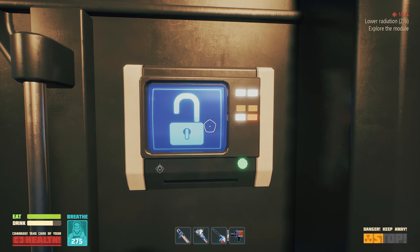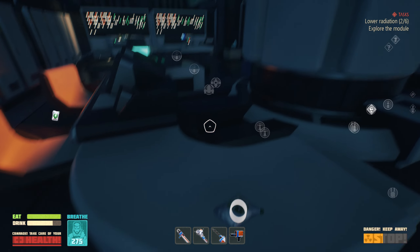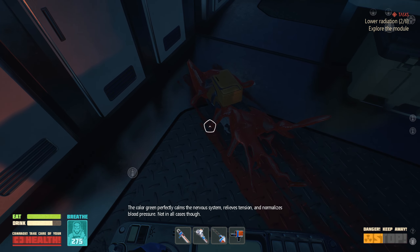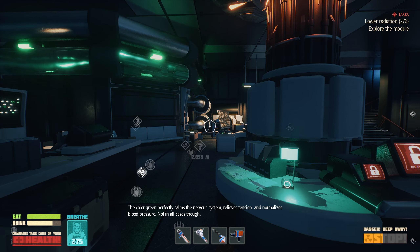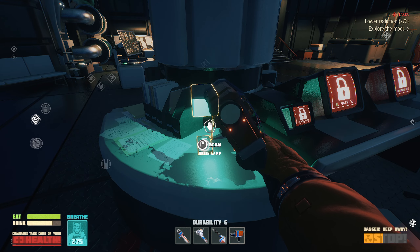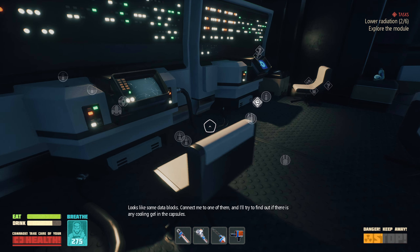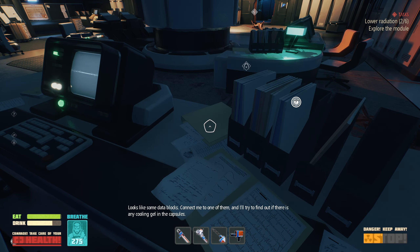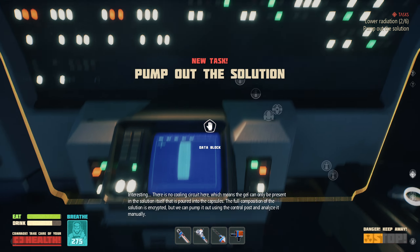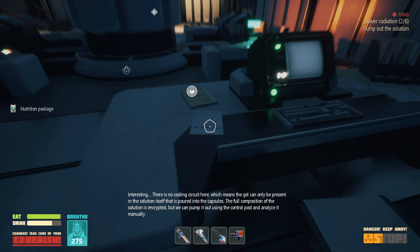This is locked. We could go up — let's take everything we can for now, we'll throw stuff away when we run out of space. No power. The color green perfectly calms the nervous system, relieves tension, and normalizes blood pressure — not in all cases though. What the hell happened to these people? Alright, so now we've got a green lamp for our place. Looks like some data blocks — connect me to one of them and I'll try to find out if there's any cooling gel in the capsules. There's no cooling circuit here, which means the gel can only be present in the solution itself. The full composition of the solution is encrypted, but we can pump it out using the control post and analyze it manually.